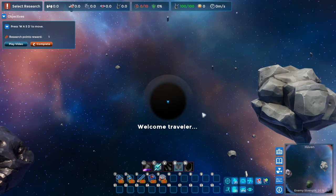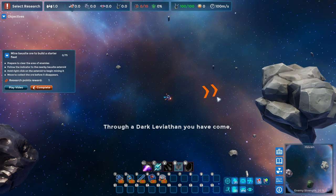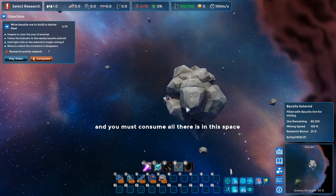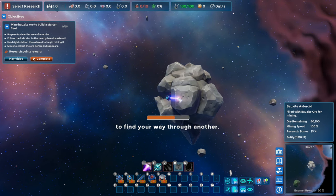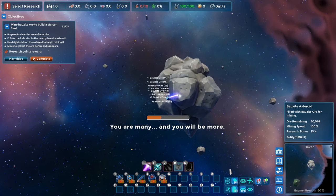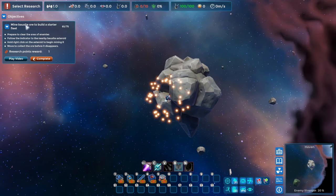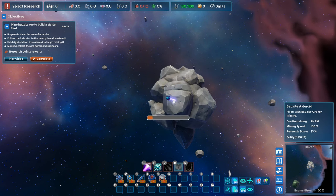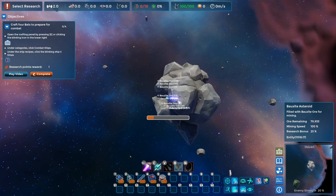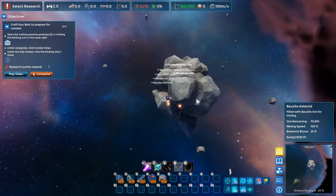Welcome, Traveler. You have been sent to these deep reaches of the cosmos to grow. Through a dark leviathan you have come, and you must consume all there is in this space to find your way through another. You are many and you will be more. Okay, our first little objective is to mine some bauxite ore. You do have to fly over the ore in order to collect it.